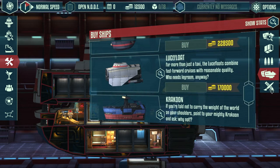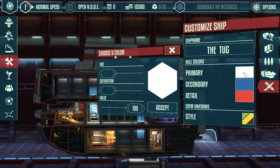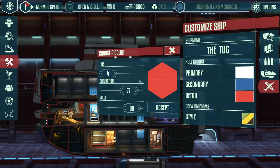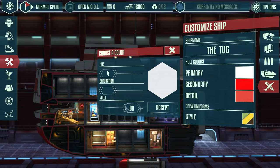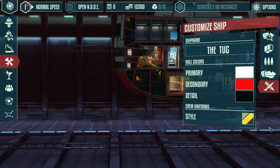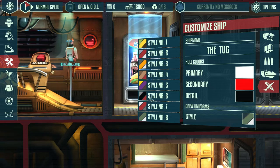I'm not going to get a new ship right now, but we can name our ship. I'll call it 'The Tug' because we're just a tugboat - outstanding. We'll go with a white, red, and black color scheme - that's pretty neat. And we can customize crew uniforms too. Going with a matching style for the ship. Cool, we can move around by clicking and dragging the mouse.